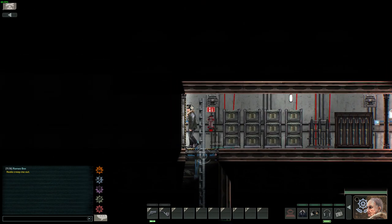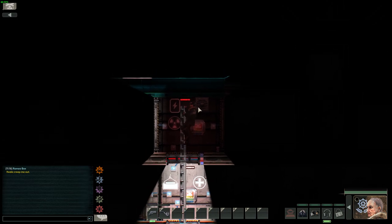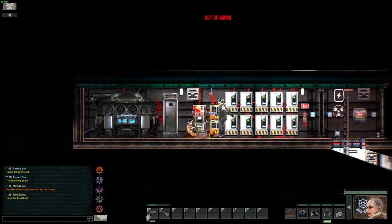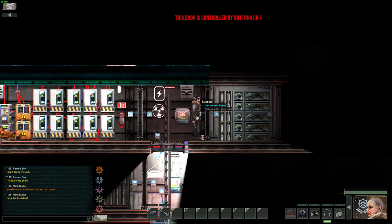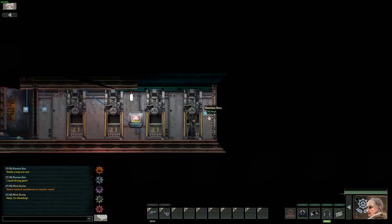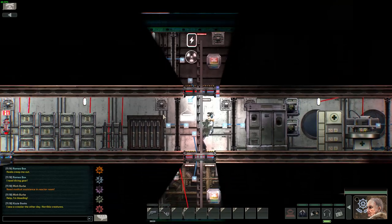You've got ammo for the cannons down here. There's another ballast room but it's not really needed since it's not used for buoyancy or movement. Here we have the electricity room, some diving suits for the airlock, the cannons and periscopes, and the mechanic room.